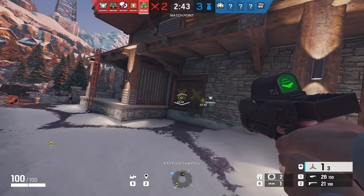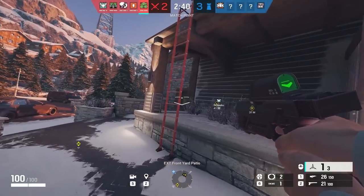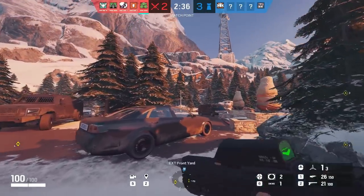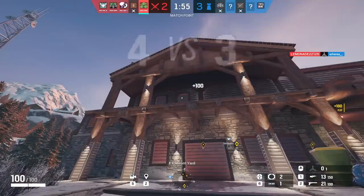Zero's gadget actually tells you which surfaces you can see from both sides. Whenever you're not sure, just look at the green arrows — the one with two arrows means your Zero Cam goes through the surface. Also, you can eliminate downed players and type 'goodnight' after.